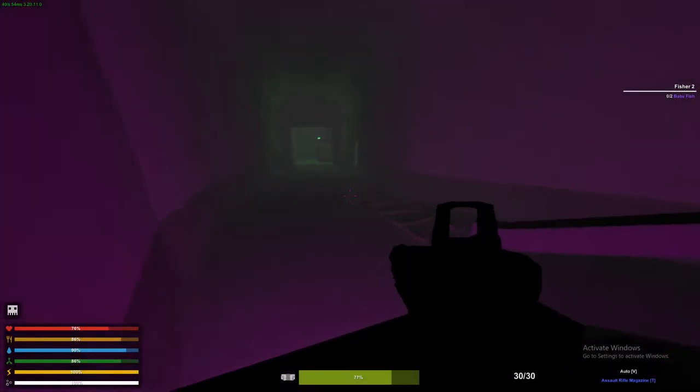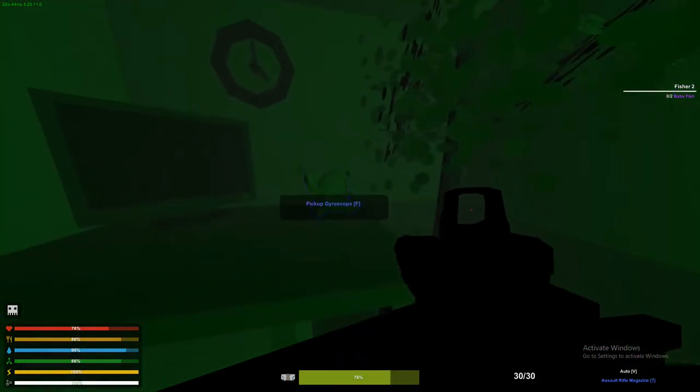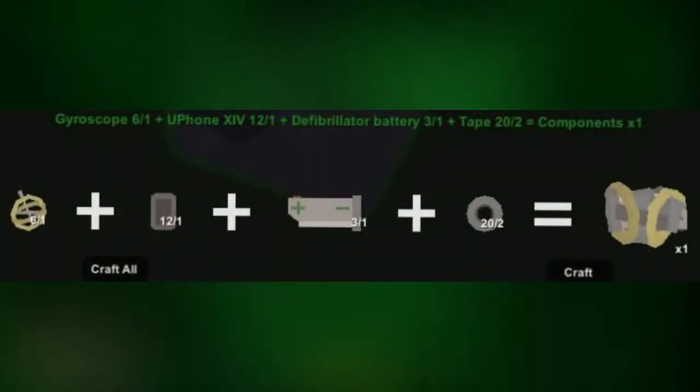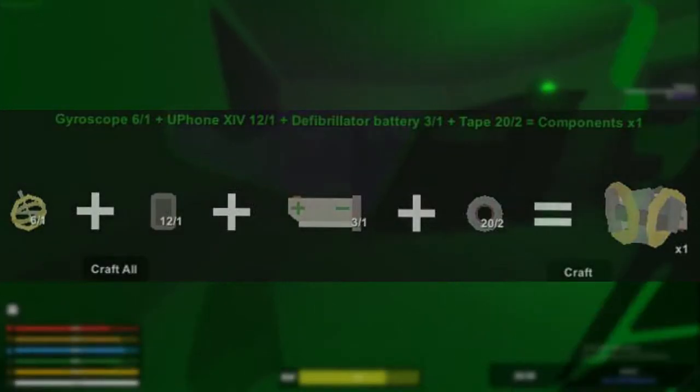Some of these items are pretty rare, but with a little bit of time you will be able to get them pretty easily. For the components, you will need 1 gyroscope, 1 cell phone, 1 defibrillator battery, and 2 duct tape.